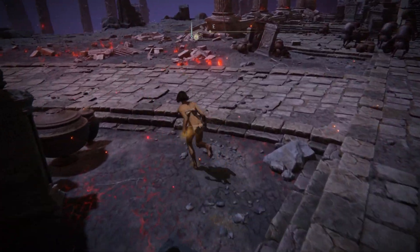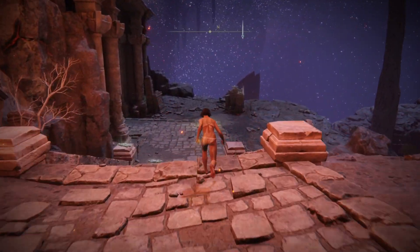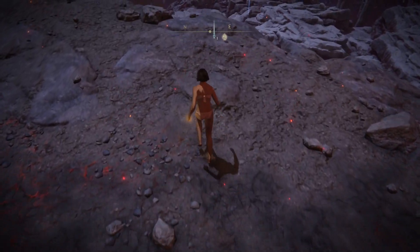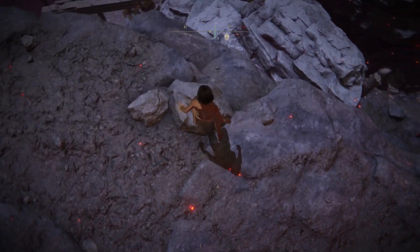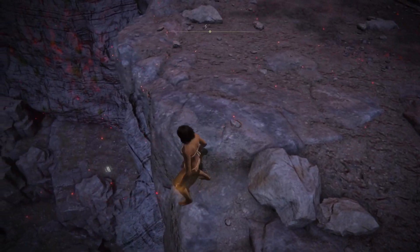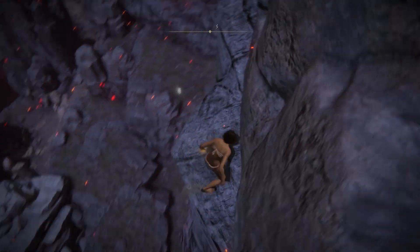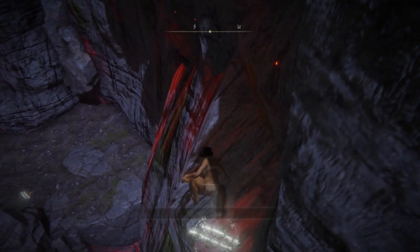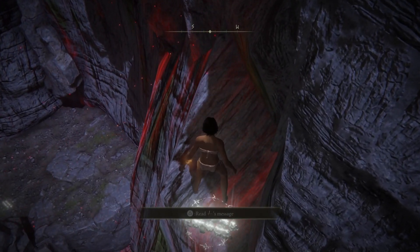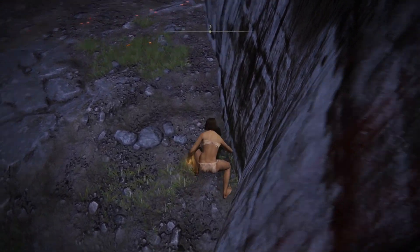I'm doing this with no gear so it's easier to run faster, make jumps, and use the visual surroundings. You need to jump off this particular area here, slightly move your character to get onto that little ledge, then jump to the next ledge. I like to do a running jump — hold, press A, run, and jump.